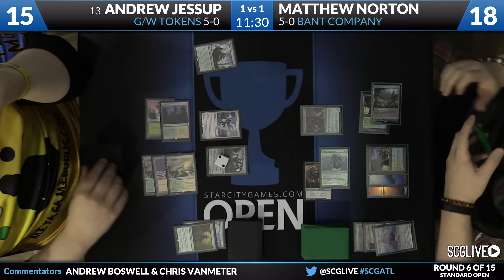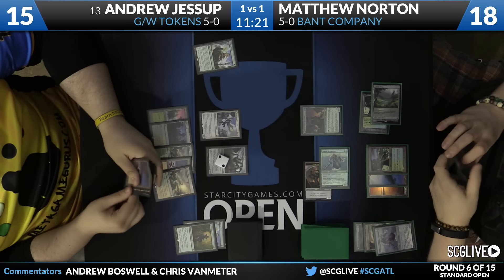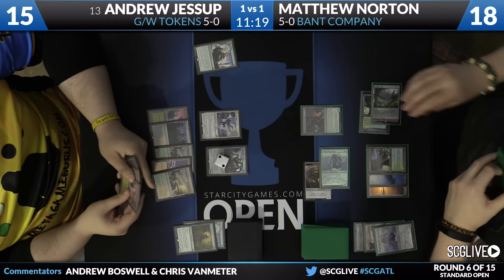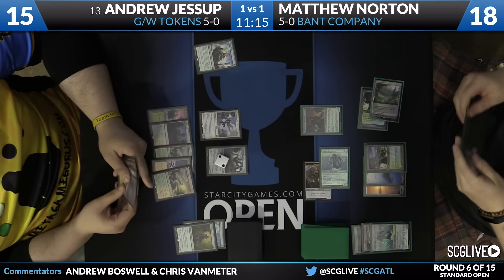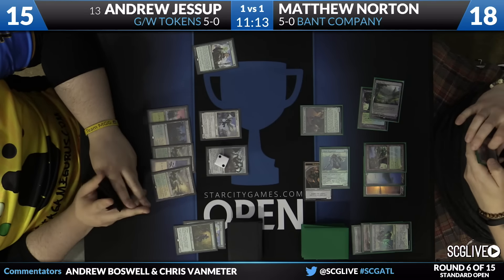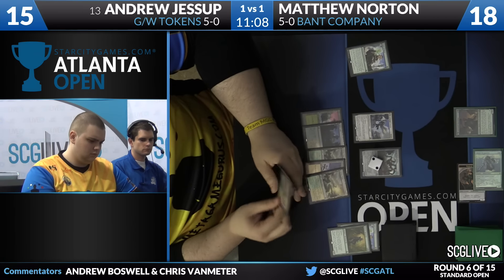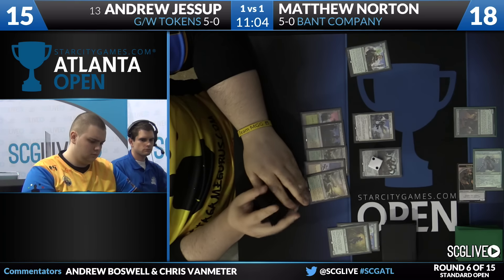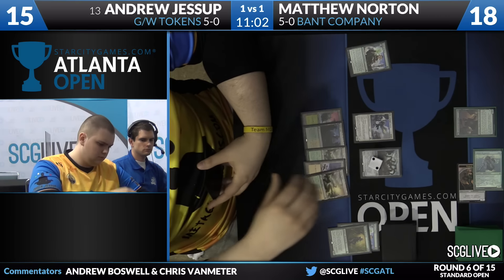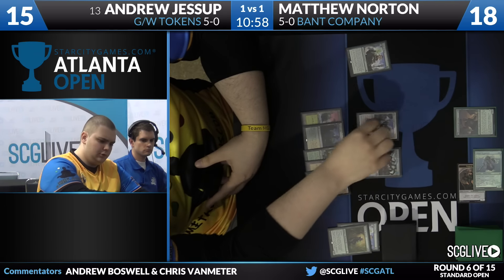I think it's going to be more and more common to see players miss a thing or two here and there because there's just so many variables. Matthew is just going to play a Duskwatch Recruiter and pass the turn with three mana available. Andrew's going to pick up another land, so he has four lands in hand, although one of which is Westvale Abbey so he can use that to start generating tokens — but that is going to flip that Duskwatch Recruiter and could give Matthew a very explosive turn if he has some Reflector Mages.